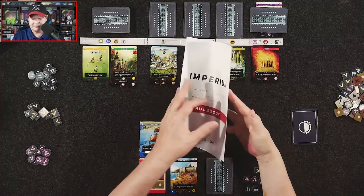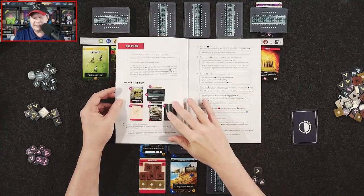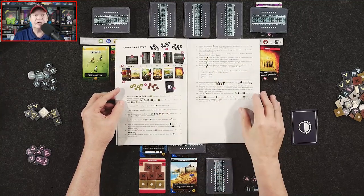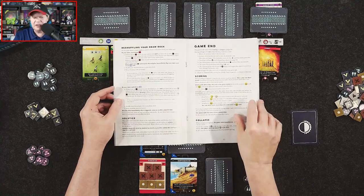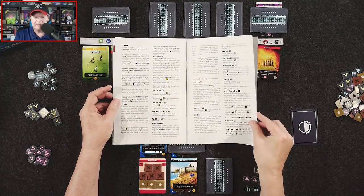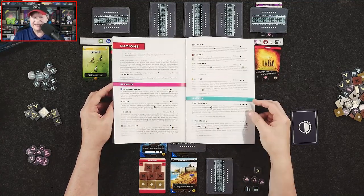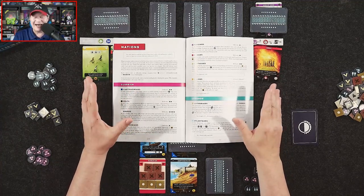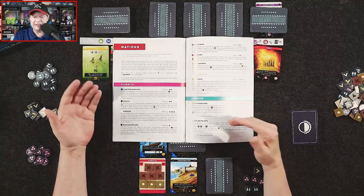We've got the rulebook and it's pretty well put together. I do have to point out it's not as intuitive as I would have liked to have seen. I did have some questions about the game even after going through the rulebook a couple of times. But I figured it out and we were able to jump in and get some gameplay in. You'll notice there are a lot of notes and keywords that are very important throughout the game.